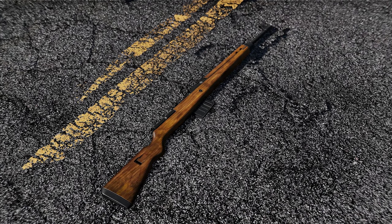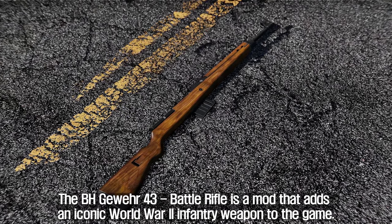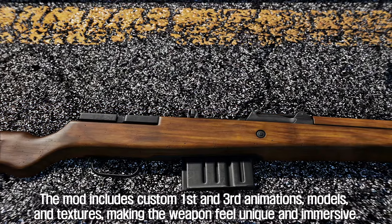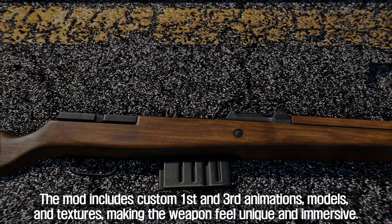The first mod to introduce is the BH Gewehr 43 Battle Rifle. It adds an iconic World War II infantry weapon to the game, complete with custom first and third person animations, models, and textures, making the weapon feel unique and immersive.